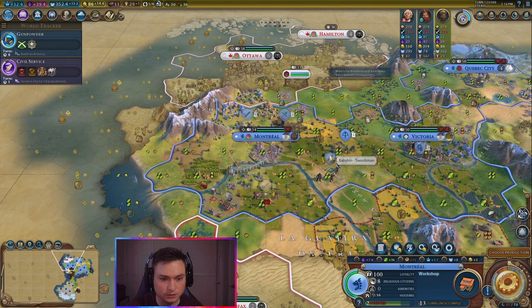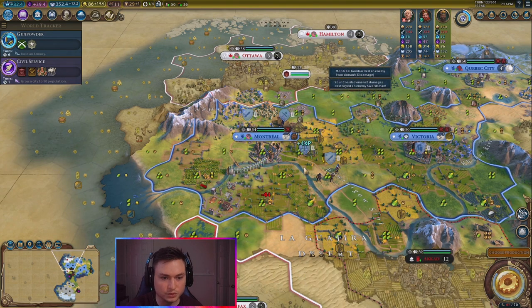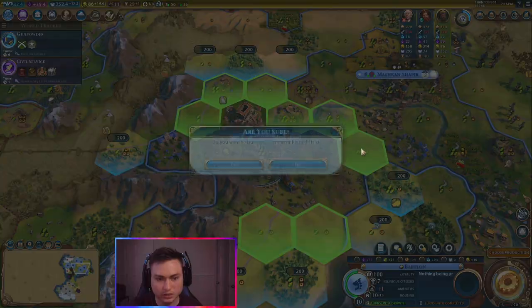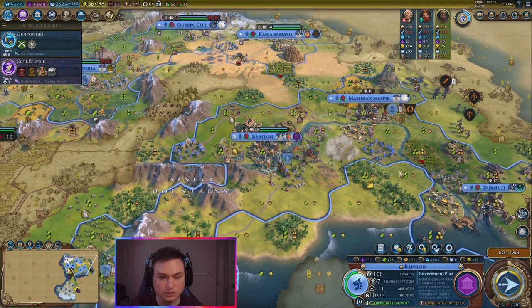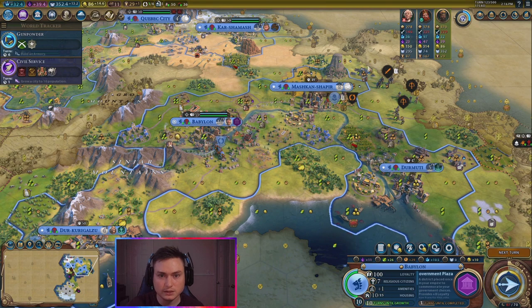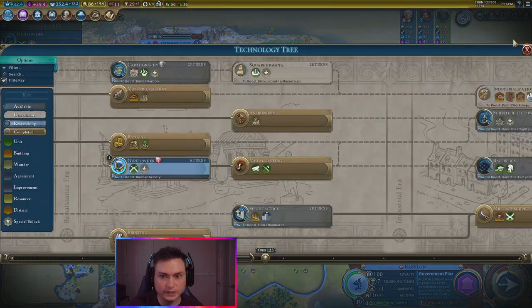Now we can attack here and attack there. Get some combat experience on these guys. We just finished the university here. We can build our next district. We got the industrial zone. We want the government plaza — because that'll give us nice adjacency boosts. We're getting gunpowder. These two guys can be upgraded to musketmen here soon, which will be really nice.